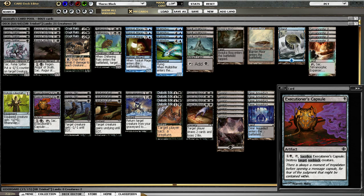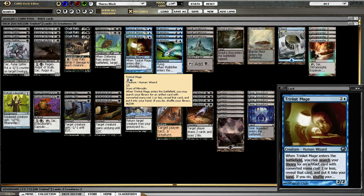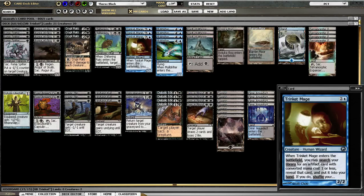Starting with the creatures — our namesake creature is Trinket Mage. Trinket Mage is a very powerful effect: you can find any artifact that costs 1 mana or less, put it in your hand, and then shuffle your library. At its worst, it is 3 mana, 2/2, draw a card — that's fine. Often that card is going to be a Vault of Whispers; probably about 40-50% of the time you're just finding a land.